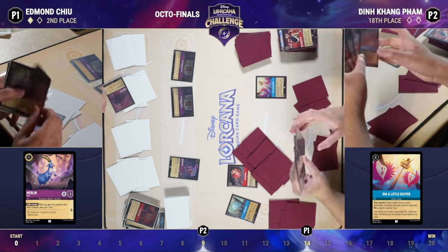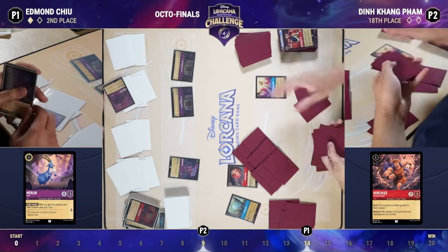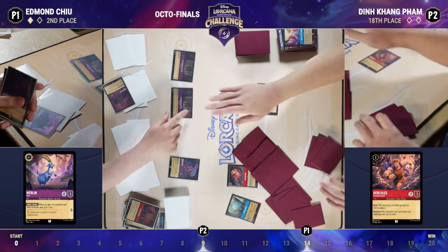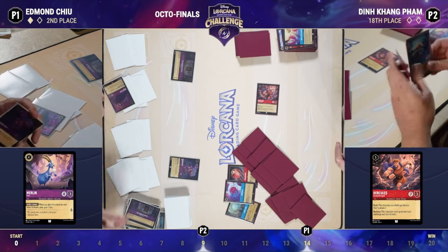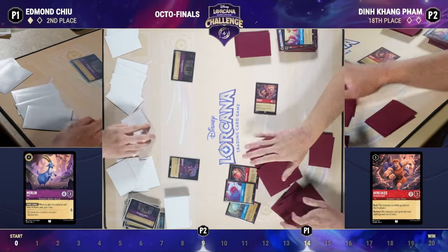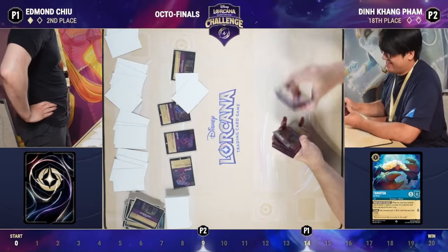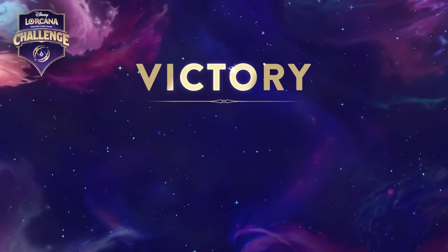We do see Hercules come down — a decent answer that can one-hit one of these castles. Din uses Dig a Little Deeper to look at the top seven cards and choose two, finding the Hercules. As said, it's one of the better answers for Queen's Castle — Rush and Reckless with exactly seven strength, matching the seven willpower on Queen's Castle, plus a Tamatoa. The game is a little closer, but Tamatoa needs to gain around 11 more lore. Edmund isn't winning this turn but will get very close — Goat plus bounce goes up, and Edmund takes game two. The Goat bounce Goat three-lore play wins it.